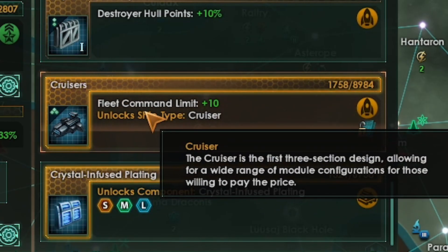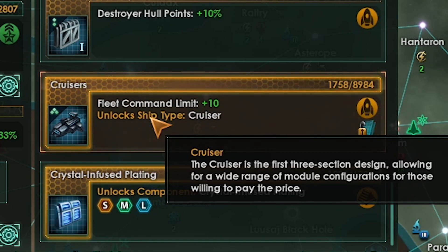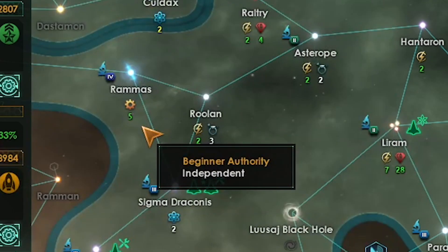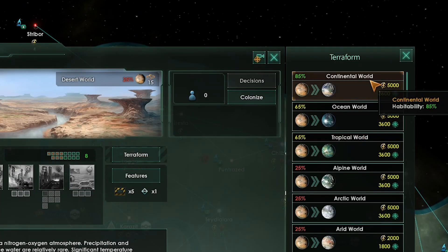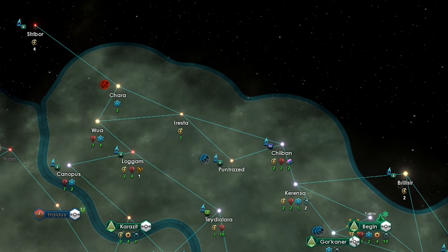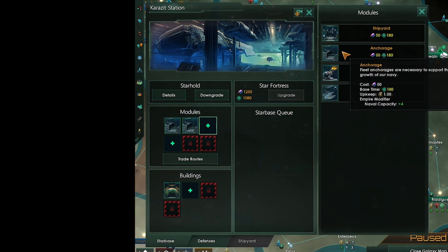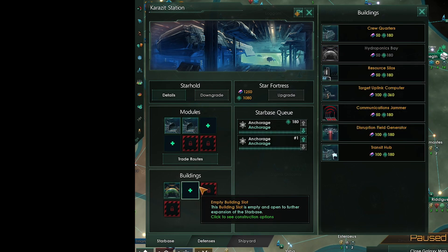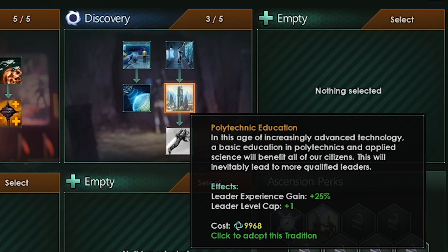Next we are getting cruisers. These will be the mainstay of our build — cruisers are hot right now in the meta, and we are going to design some good ones. Every time we get more than 5k energy credits stored, we are going to terraform another planet. Looks like our starholds have finished, so we are going to make new anchorages and raise our naval cap considerably. The next tradition is polytechnic education, which gives leader bonuses — not really anything super important, but it is required for us to finish the tree.